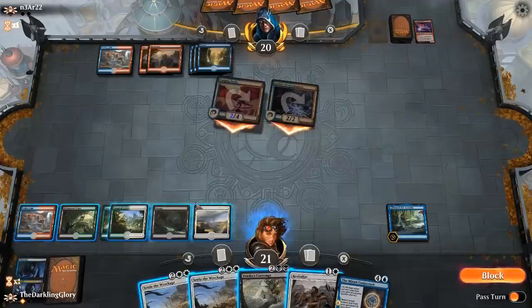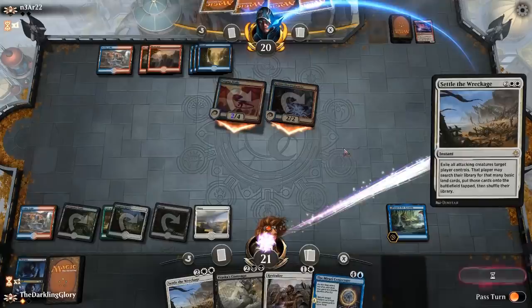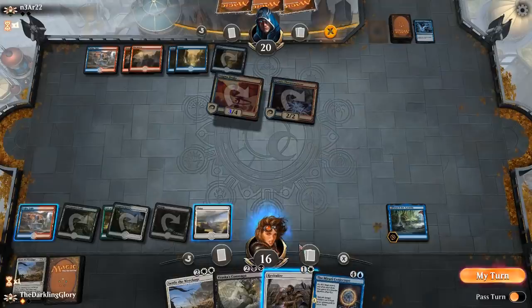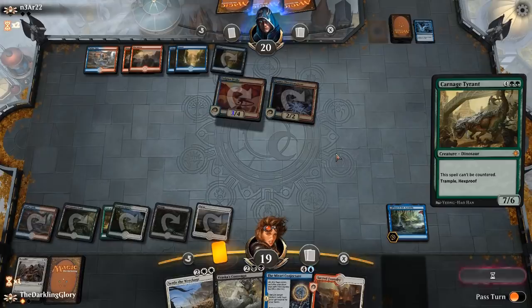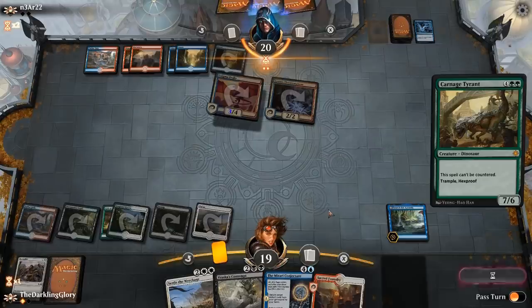I'm going to attempt to fire off a Settle here. Settle the Wreckage. I think opponent is likely to have counters, so we need to try to start interacting with them whenever we can. Unfortunately that means we take a little bit of extra damage from them putting another instant or sorcery in their yard, but that's just the way it is. I think I want to keep the cards flowing. I'm going to put our big nasty down. This stops opponent from attacking with Electromancer, puts a really fast clock into play on our side, and means that they need to fight over this while dealing with our giant monster, and that is very difficult for them to do.